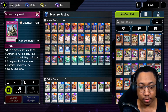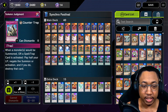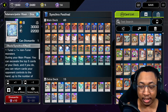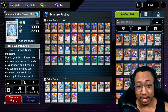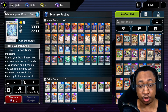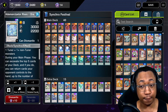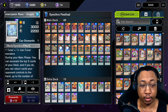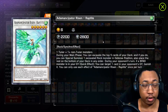That is the main deck down. Now to the extra deck. The main parts from the old Anemancipator deck are just going to be Raptite and Dragite — everything else I had to fill in. Keep in mind when playing this deck, your main levels for Synchro Summoning are going to be level 6, level 8, and level 10. Those are your three main levels to aim for, with the possibility to go into level 12s and level 4 Synchros. First, let's look at our level 6 Synchros. The two most important ones are Anemancipator Risen Raptite.